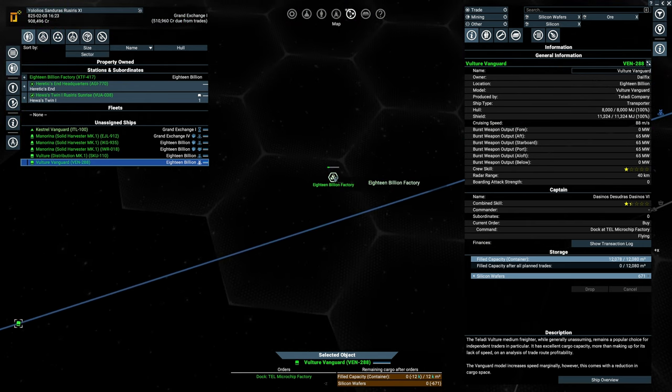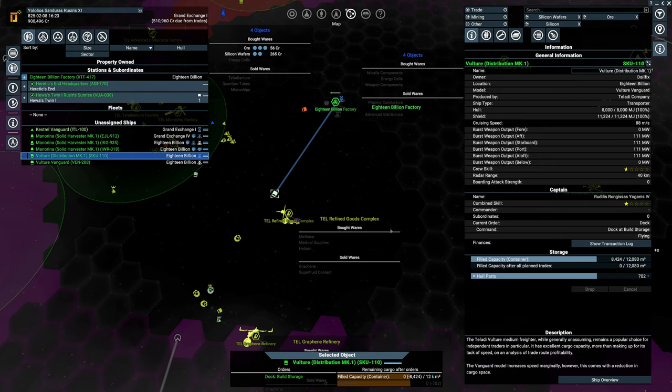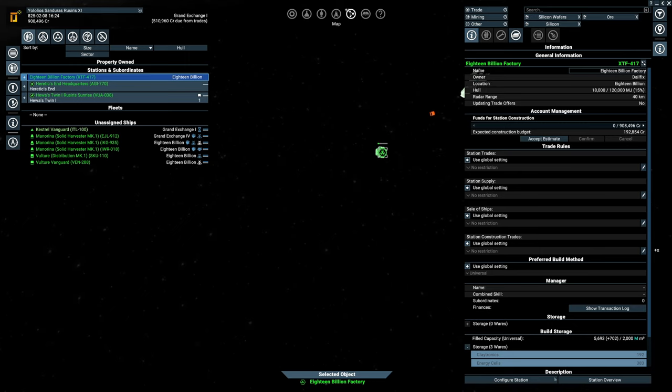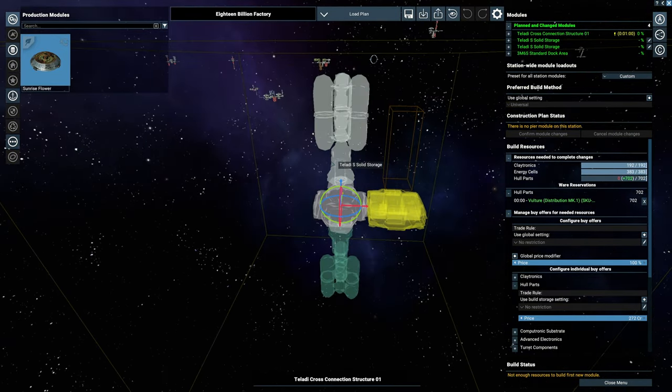We are currently going to be constructing our very first station. I didn't want this ship to drop its 702 hull parts because we need them here. We're going to be building one of these stations — I really love this one. I'm not sure if everyone would use them, but this is going to be solid storage. Let's go into the station configurator: these are small, it's a very simple base, and eventually it won't be enough. It will be storing ores and silicon — I haven't decided yet.